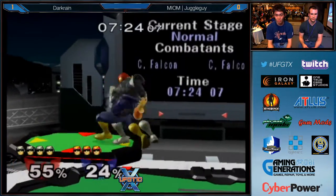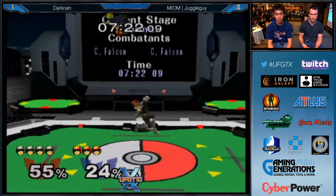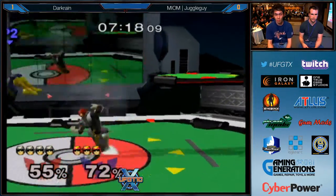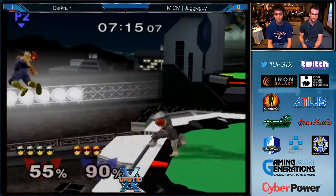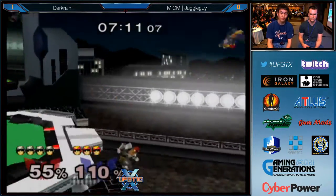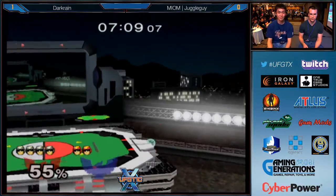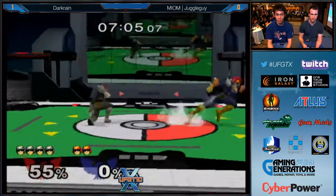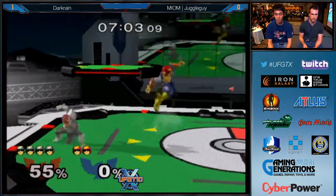This is the dare — I can't believe that didn't hit, I thought it was spaced correctly. It's Dark Rain's opportunity. Juggle Guy trying to get out of these combos, but Dark Rain's follow-ups are just too impeccable. I like the down-tilt option. Beautiful knee — but Juggle Guy gets sent to the blast zone again. He comes out of that with 156% and takes a knee. Sent to the blast zone twice already in this game.